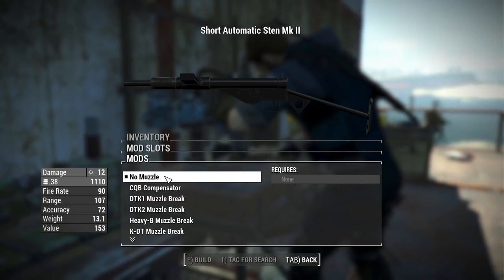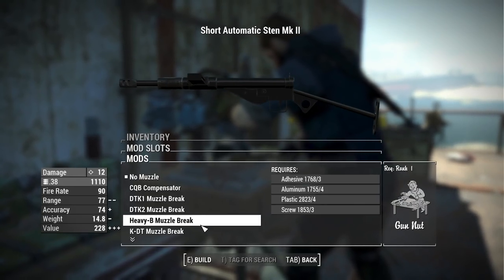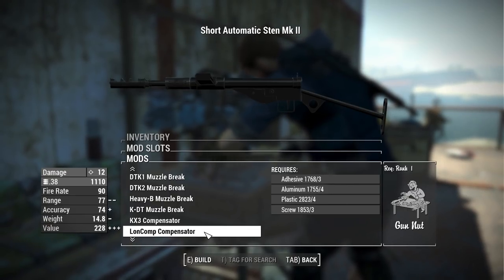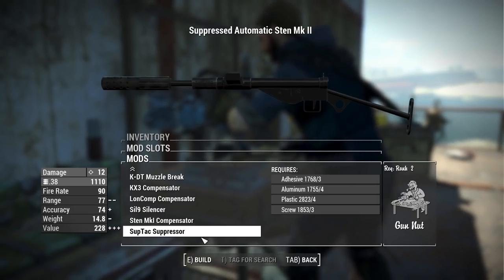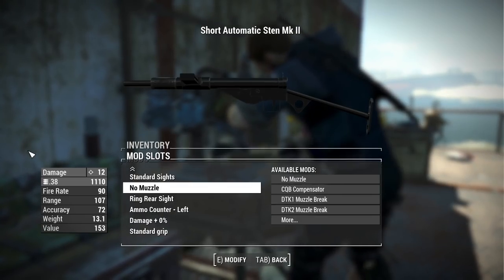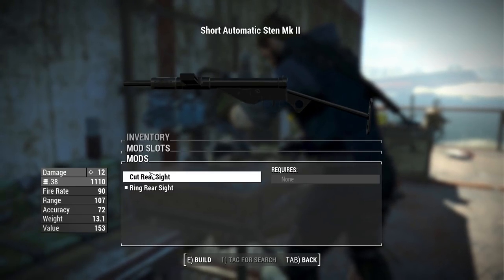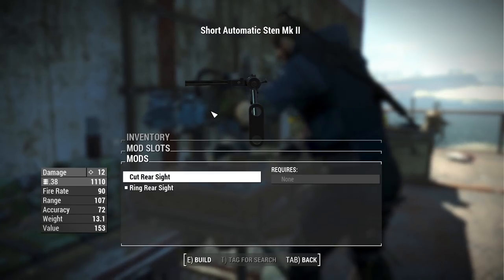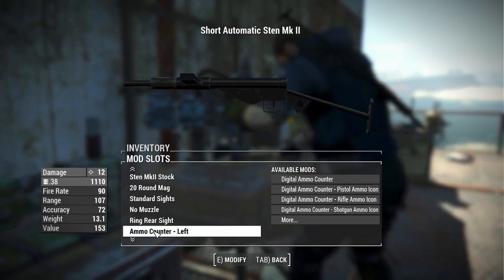For muzzles, we have the standard no-muzzle option, the CQB compensator, the DT Key 1 and 2 muzzle brakes, the Heavy B muzzle brake, the KDT muzzle brake, the KX-3, the Lon Comp compensator, the Cell 9 suppressor, the Sten Mark 1 compensator, and the SubTac suppressor. A nice mixture of modern and retro muzzle devices. We also have an option to change out the rear iron sight for the standard ring or the cut ring, which gives you a nice half-ring that's open and lets you see your target a bit more.